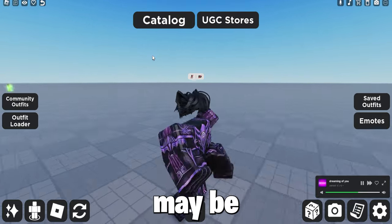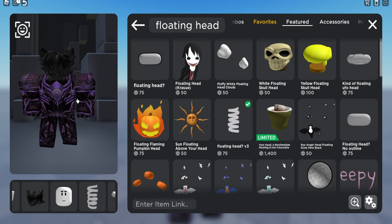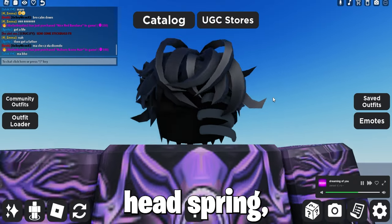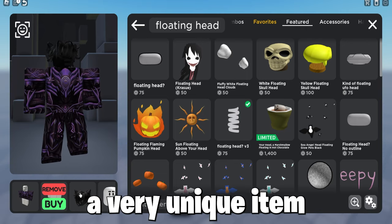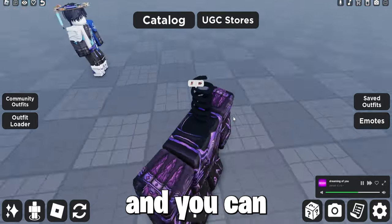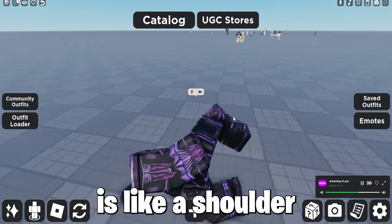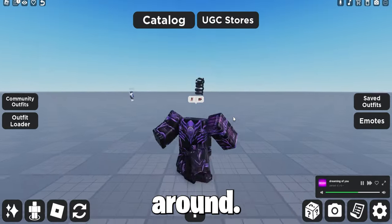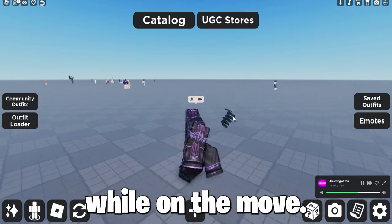The same can be said for the Half Head — it's the exact same thing but may look even more headless. Now here we have the Floating Head Spring. Put every accessory off from your head and just put the spring on. You can change the color depending on your drip, but when you move it looks like the spring head is like a shoulder item springing around, giving a free cool headless effect while on the move.